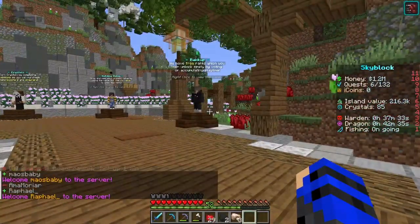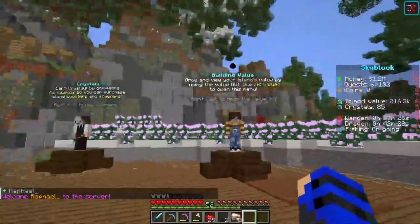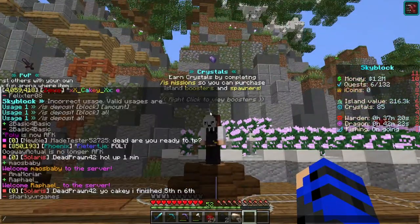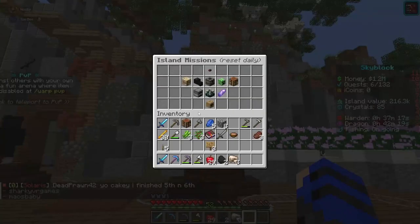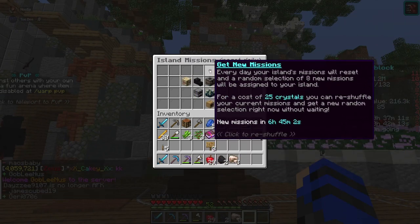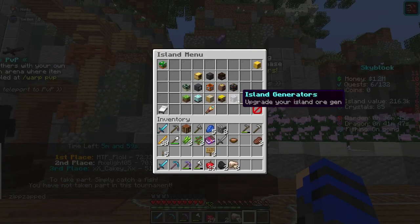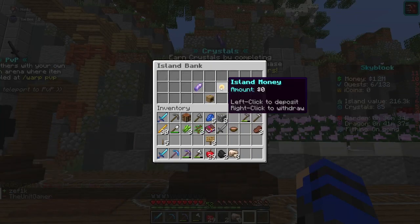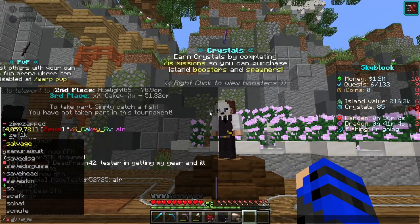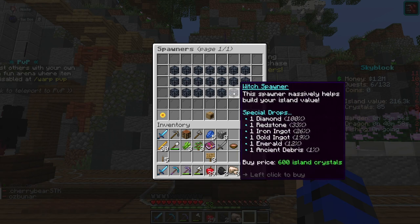Just like every other server on Sandy Craft, they have the free rank ups. They have building values, which is the command I just went over. They also have iron crystals, which are obtained through island missions that seem to change every day or every few hours — yeah, every day.